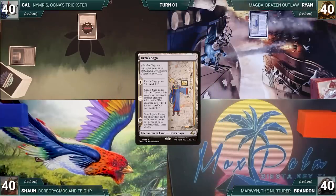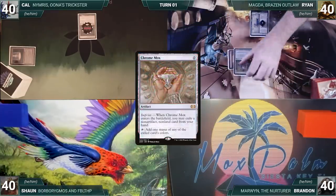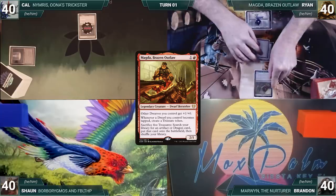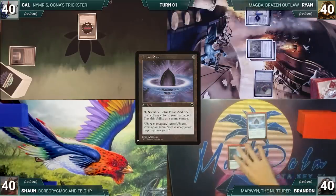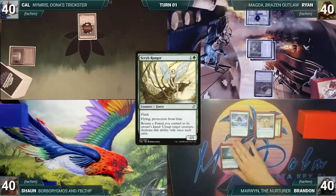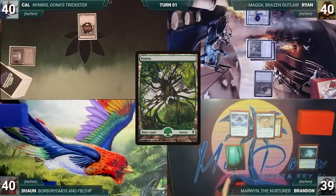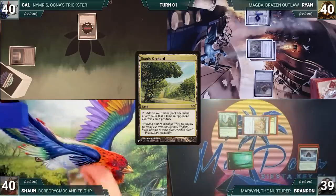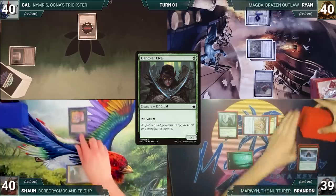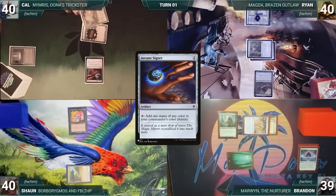Ryan draws and plays an Urza Saga getting its first counter, casts Chrome Mox imprinting Stoke the Flames, and casts his commander Magda Brazen Outlaw. Brandon draws and plays a Misty Rainforest, casts a Lotus Petal, casts Chrome Mox imprinting Scrib Ranger, cracks Misty Rainforest for a Forest, and casts his commander Marwyn the Nurturer. Sean draws and plays Exotic Orchard and casts Llanowar Elves. Cal draws and plays a Merc Water Pathway and casts an Arcane Signet.